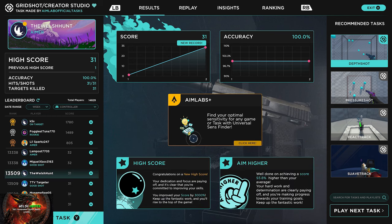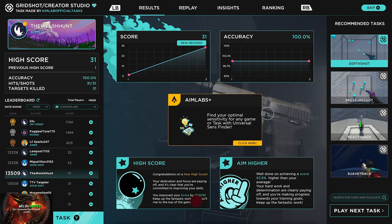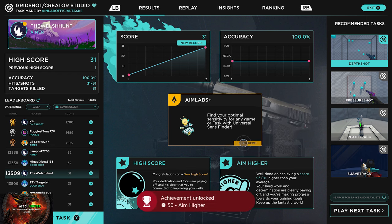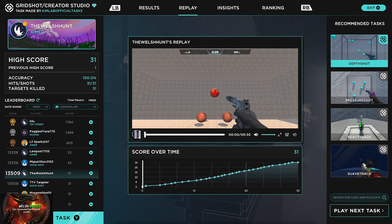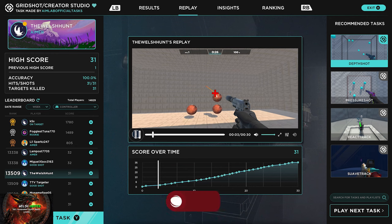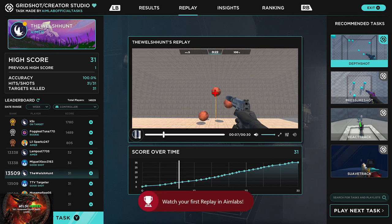With that one done you will now get another two achievements — for increasing our average and beating our first high score. Then at the very top of the screen you can see where it says Replay. We're going to click Replay, click the Play button, and watch our first replay. That is all of the very easy achievements out of the way.